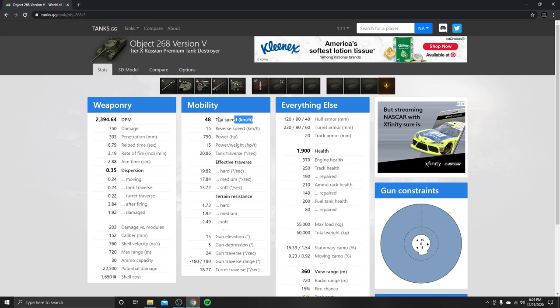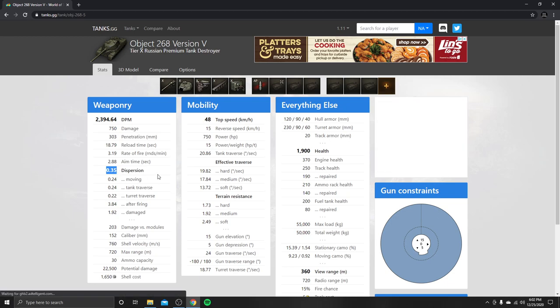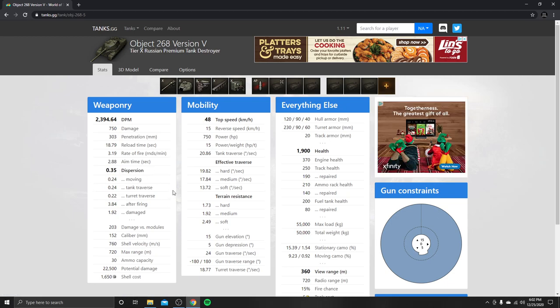Top speed of 48. Now, there is one thing different from console — on console we have 850 damage rather than the 750 that PC has. The reload rate, I'm not 100% sure on what our base reload is, just because console differs from PC, but penetration values stay the same. Gun dispersion possibly has some differences, but you can get this gun down to a .28 dispersion, which makes it almost as accurate as a Super Conqueror or basically every British tank in the game.